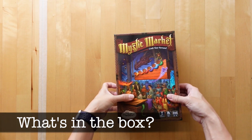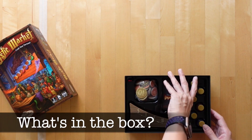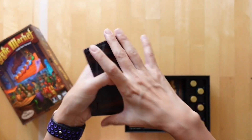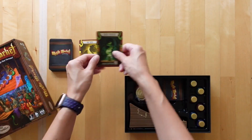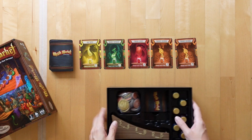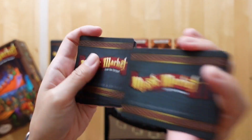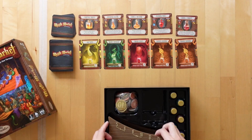Let's set this up for a two-player game and look at the setup while we unbox what's inside. There are 66 ingredient cards, 5 of which will be laid out to form the ingredient market. There are also 20 potion cards, of which we lay out 5 to form the potion market.